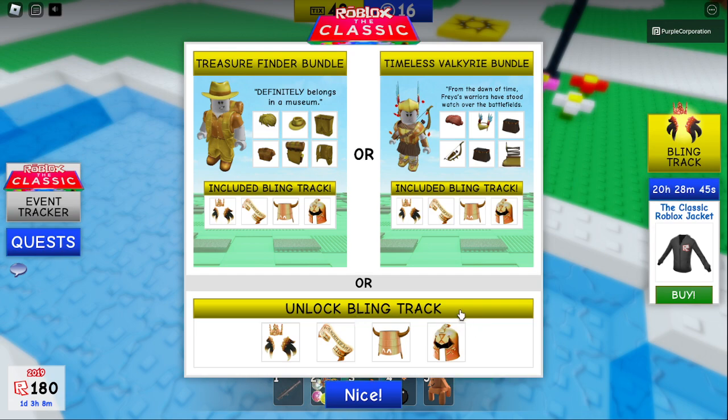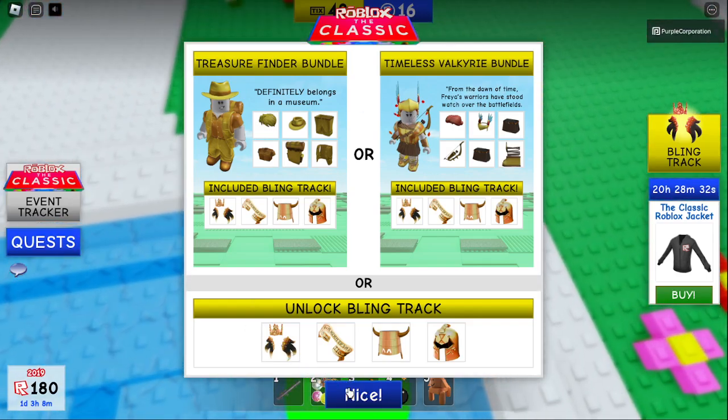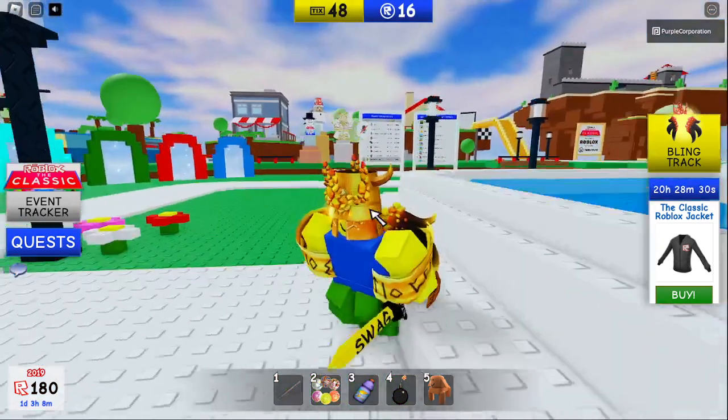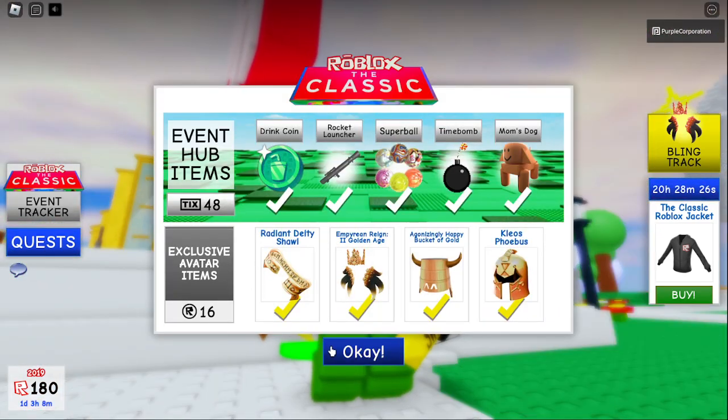Now this track also comes with two of the bundles that you can buy. So if you buy one of these bundles, you can get the bling track for free, which is a nice way to save like 600 Robux. But you can either buy the items individually for a certain amount of Robux or you can buy the whole thing and complete the event for 600 Robux.